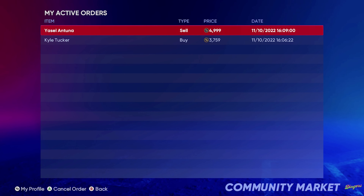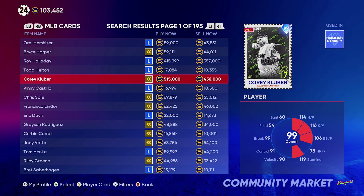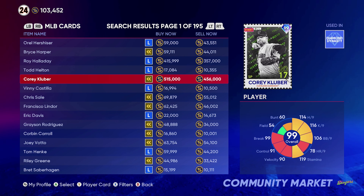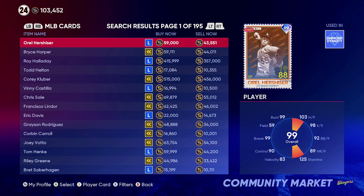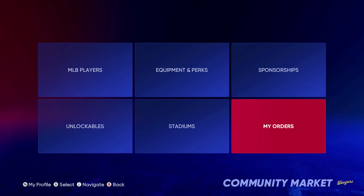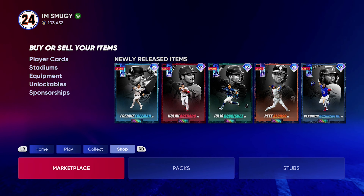I haven't really tested it with big blockbuster players with tens of thousands in between — like this guy has 100,000 in between. I would usually stick around the 5,000 mark. If you have a lot of stubs, you can just sit down and do this all day and it works. While you wait for them to sell, you can literally just do other stub missions.